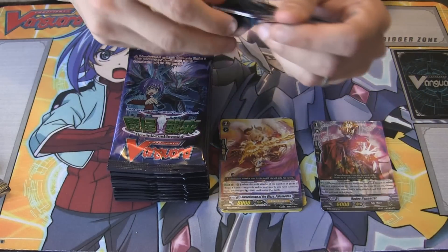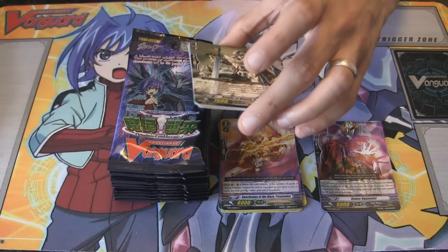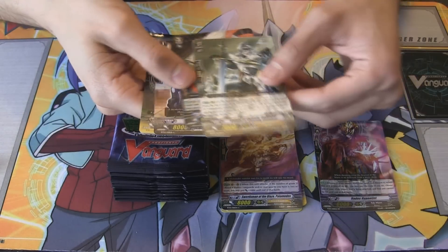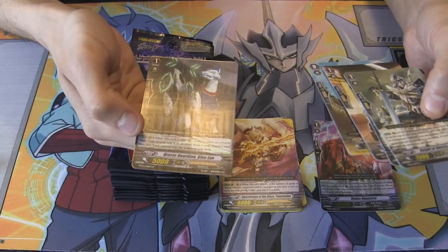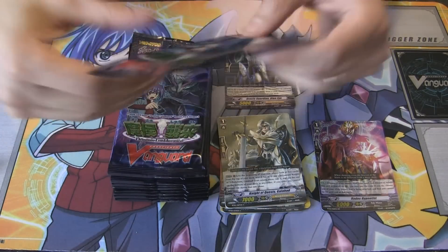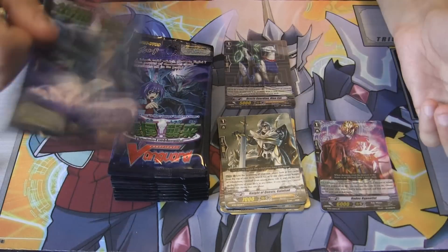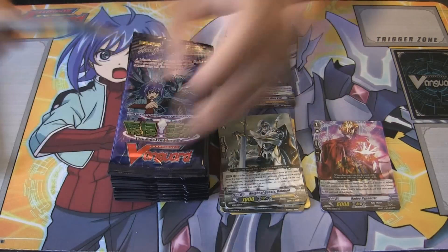So yeah, we've actually got a half box here of 15 packs. Check out the second pack here. And what is that? Oracle Guardian Blue Eye, Oracle Think Tank, Great One. I don't know if that's used — no, that's not used at all. There isn't really that much that's used in this set.